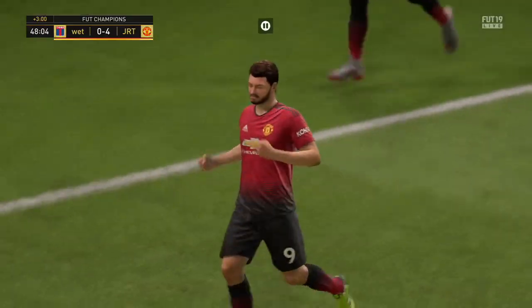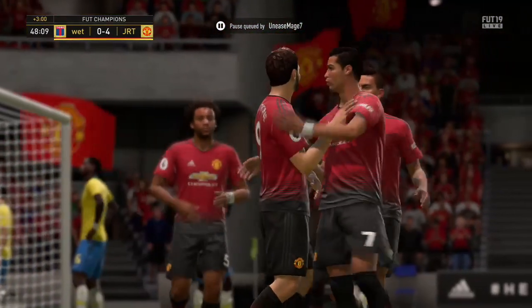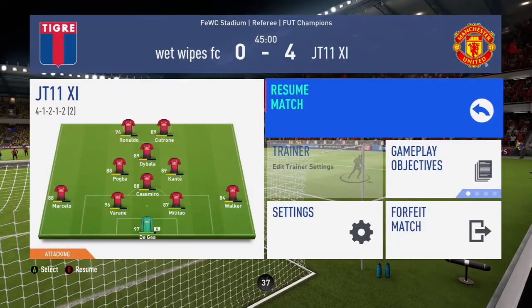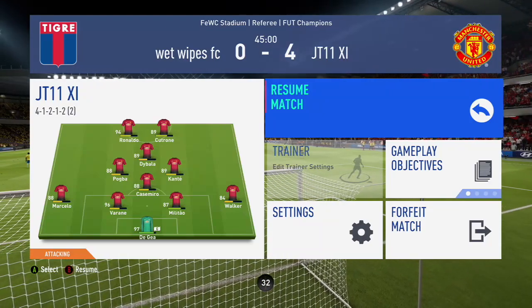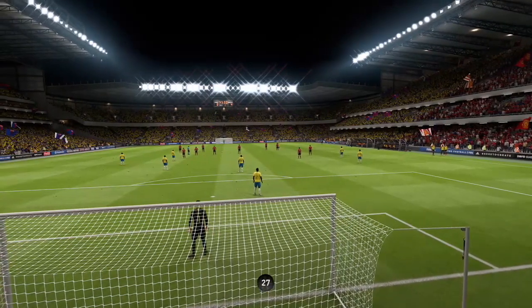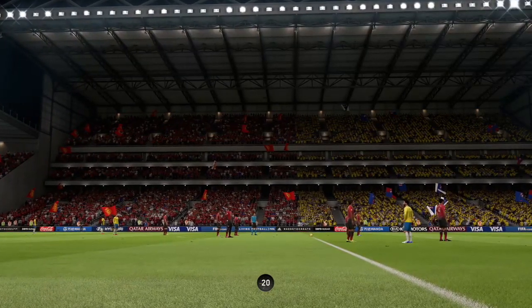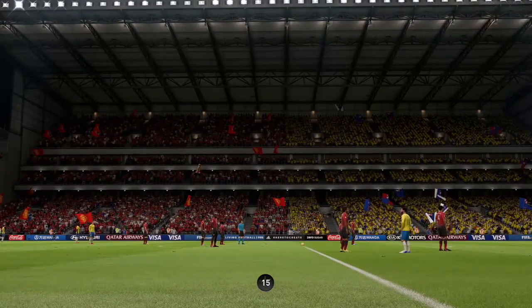Let me know down below what you think of this card. Have you used his normal inform — only an 81 rated — and is it as good? The difference is 6 pace, 8 shooting, 12 passing, 8 dribbling, 8 defending, 6 physical. His inform centre-back is 81 rated at around 19k, so it might actually be a budget version. Could he be one of the underrated informs we haven't seen yet? Let me know what you think.